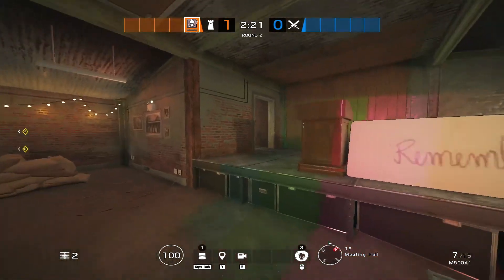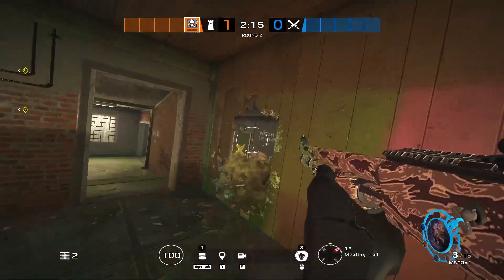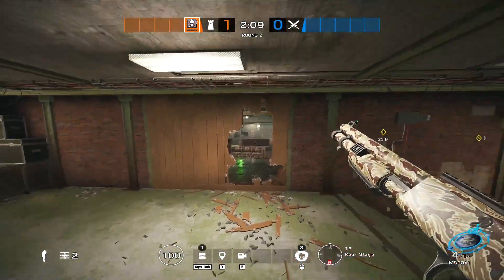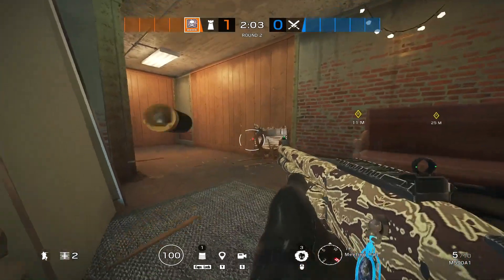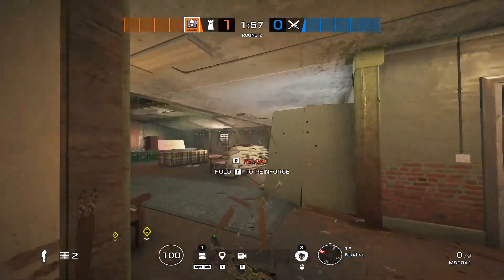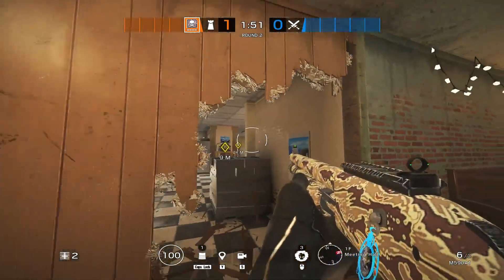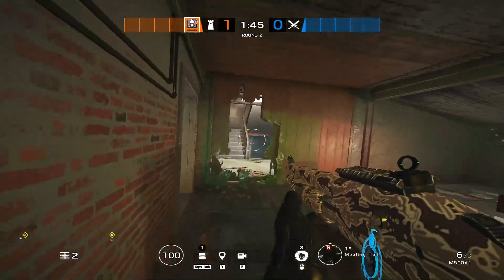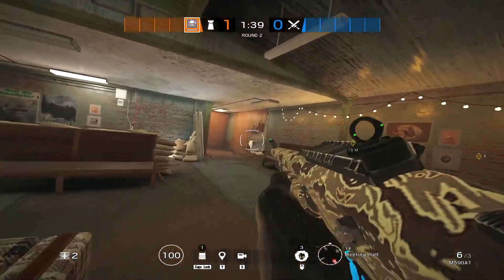On the last bomb site with meeting and big tower, you can either reinforce one wall and make a rotate right here. Having a mirror operator is good, but she's banned most of the time, so you can decide whether to use a rotation into site. For the kitchen bomb site, make the rotate on the far side — crouched or running, doesn't matter, though I recommend running so it's easier to retake site. There's one right here and one over here optional, because if your team isn't holding big tower, close this off. You don't need a lot of rotations on this site.